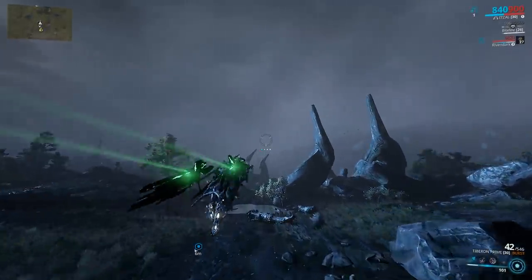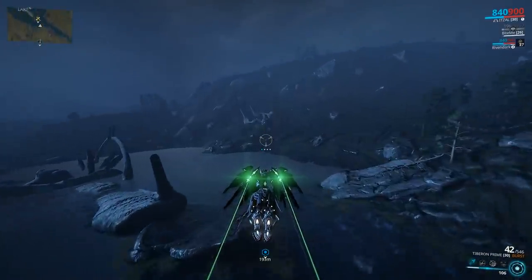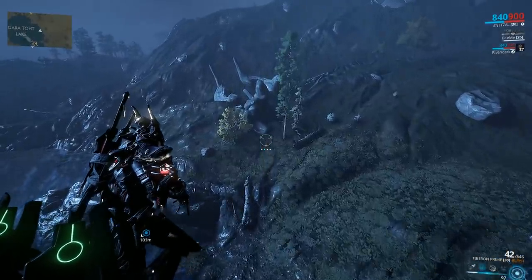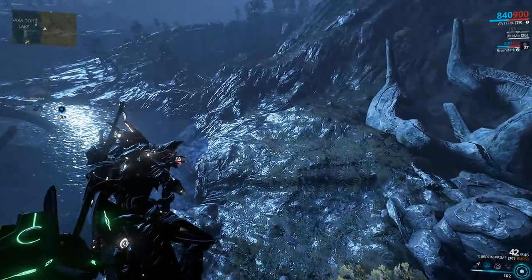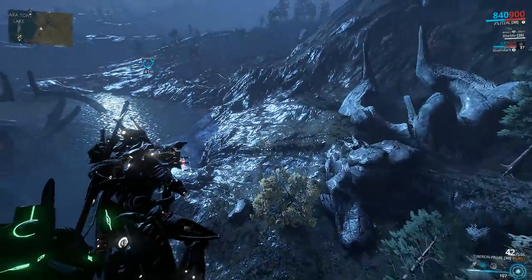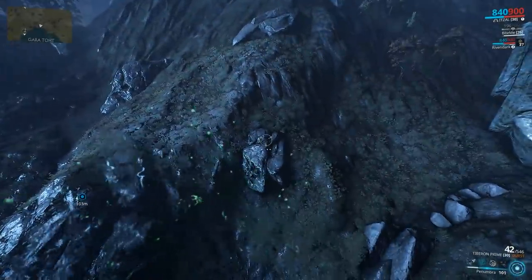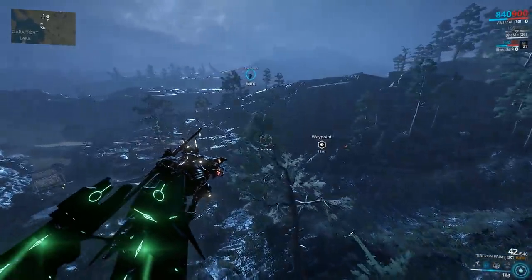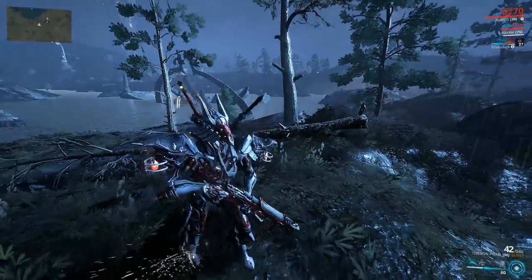Normally they spawn right over here. Let's try not to spook them — that's not the objective. As you can see I'm using Inaros to make sure my kitty doesn't die. Just use the link mods: link health, link armor, and you're gonna be just fine. We got the vampire kitty so we're just gonna stay off. Rivendark is gonna stay in the air now. We're gonna have to get our little kitty bitten.